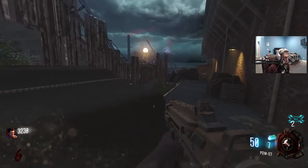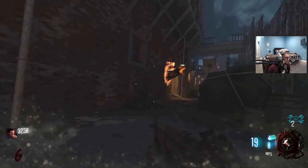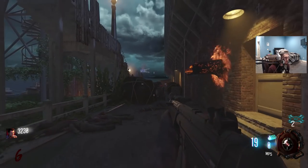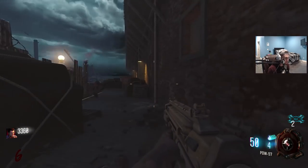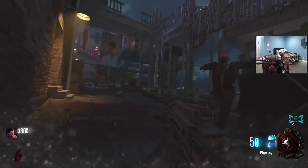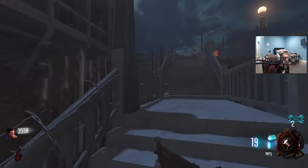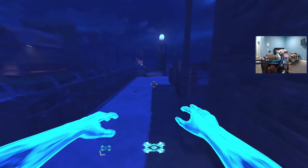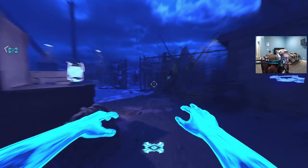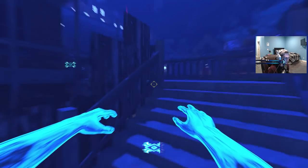We are going to actually need a lot of points this round, because I need to open that door. The effects and everything work really, really nicely in this map. The attention to detail, as you can tell right in front of you, is pretty apparent. That's something I appreciate when it comes to custom maps. That's our second good boy done. When it comes to custom maps, a really good way to tell if one is good or not is if you can genuinely play it and think it could be a Treyarch map.